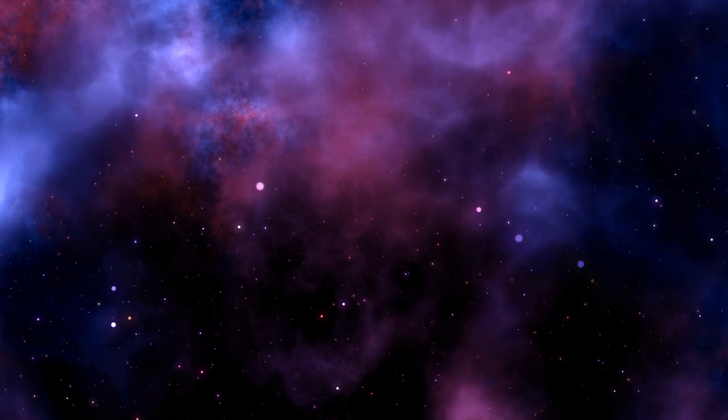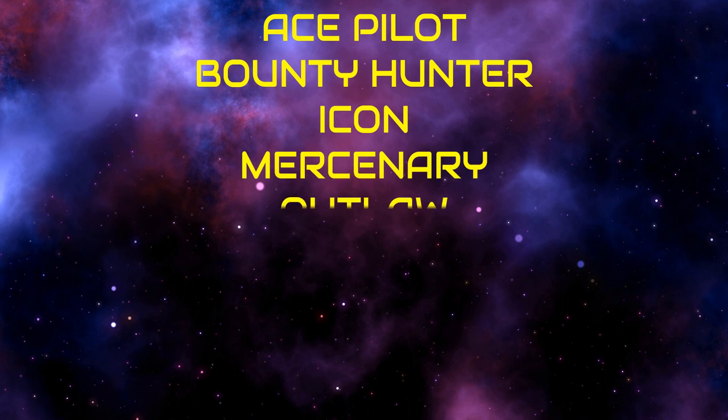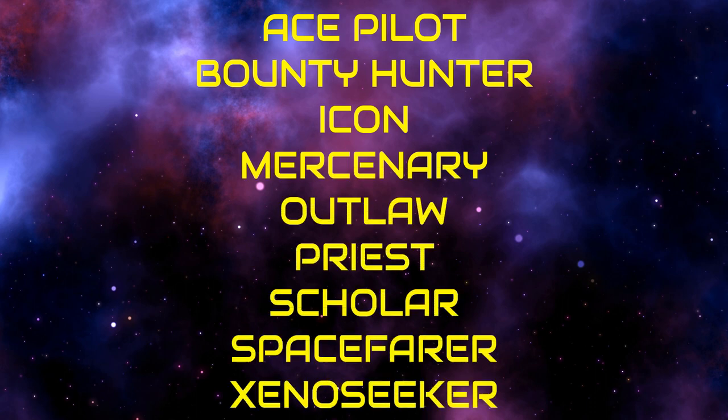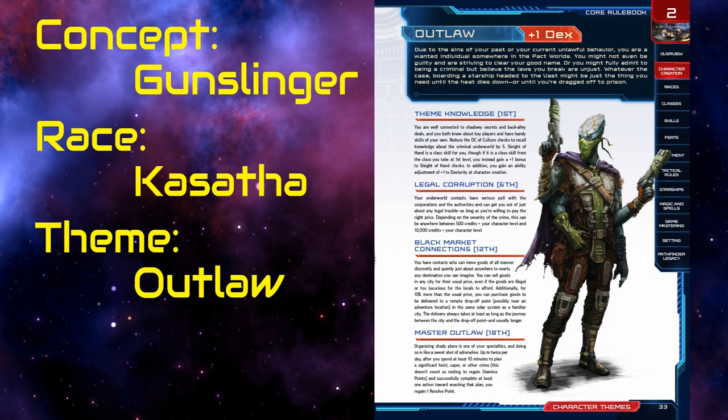Next, we need to choose a theme, which is kind of like a background, but slightly different in a way that isn't really worth getting into. And we have nine science fiction-y options: Ace Pilot, Bounty Hunter, Icon, Mercenary, Outlaw, Priest, Scholar, Spacefarer, and Xenoseeker. And obviously, our space gunslinger is going to be an Outlaw. Theme gives us some stuff, but of note right now, plus one to our dexterity.